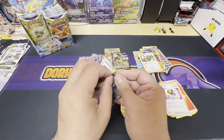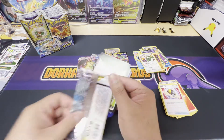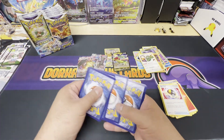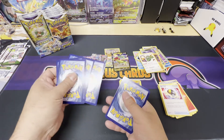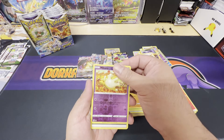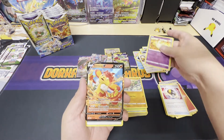About four more packs left on the left side. We got the black border here, and there is the code card. We got a reverse holo Mienshao and a Simisear V. Another hit — nice.